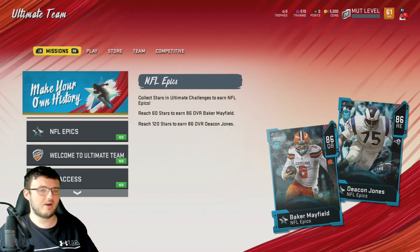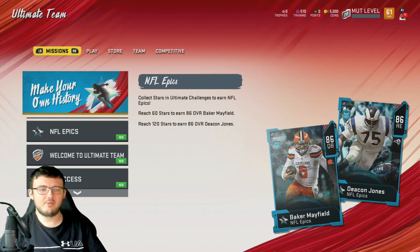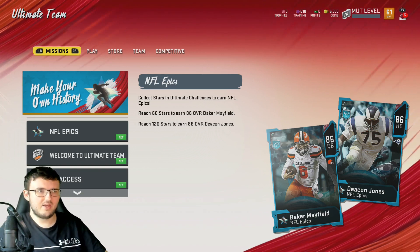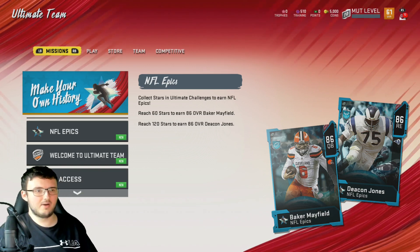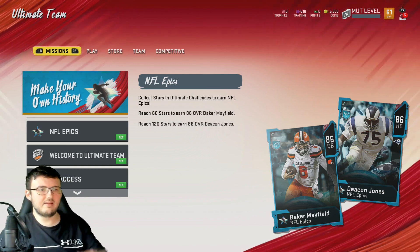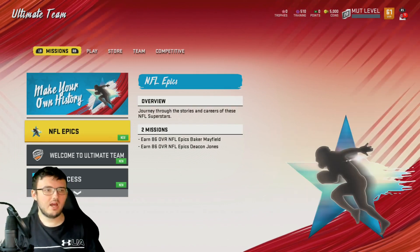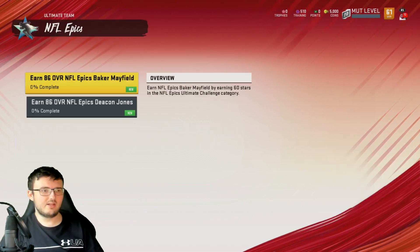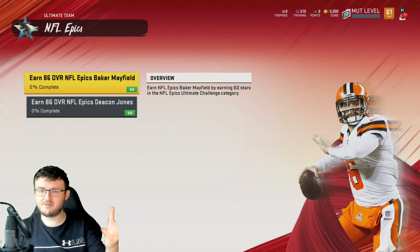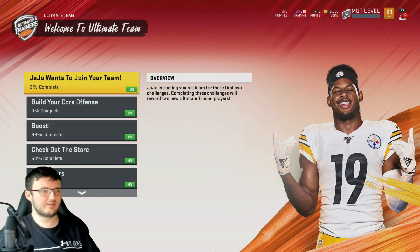We're going to start by looking at everything overall. We have the NFL Epics, which we talked about in another video. Collect stars in ultimate challenges to earn NFL Epics — reach 60 stars to get an 86 overall Baker Mayfield, and 120 stars to get an 86 overall Deacon Jones. Two missions as you can see, including Journey Through the Solos — I think we looked at them on a live stream and I made a video looking them over overall.